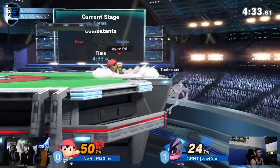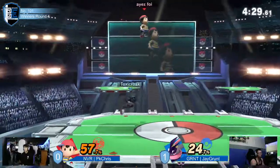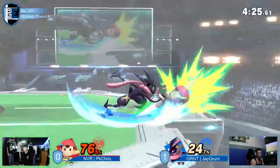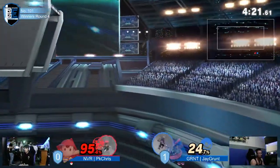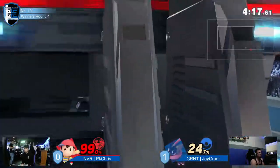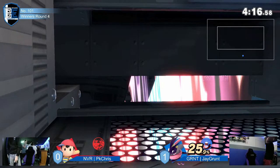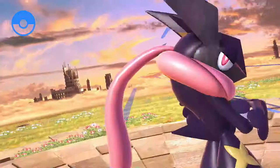This has honestly just been textbook Greninja play from jgrunt and I couldn't be happier to see it. The way he's keeping his plan simple and effective has been working so well. That's not going to kill but that's beautiful damage — hunting out his options. He's just going to eat the Substitute to stall, so he doesn't come back, and that is a very confident heroin in favor of jgrunt.